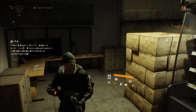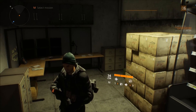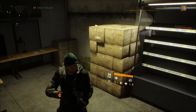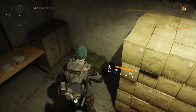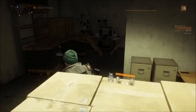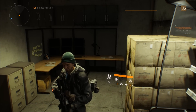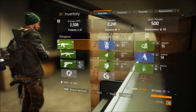Welcome to a quick video about equipping gear in the PC version of Tom Clancy's The Division. When you pick up gear, which you can find in different areas either from drops or from inside boxes and missions, you'll be able to go into your inventory. A good way to get there is to press I.